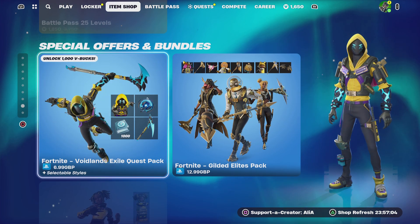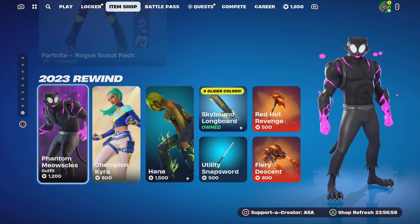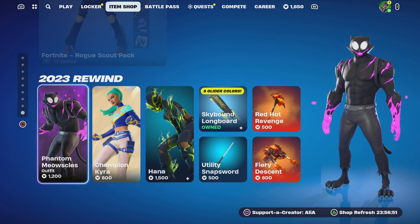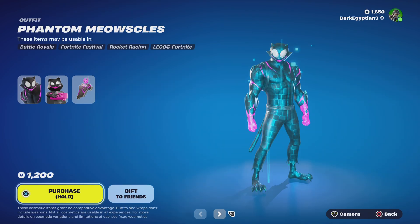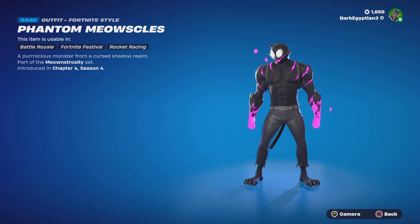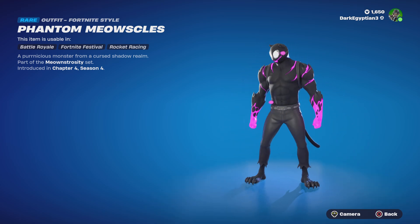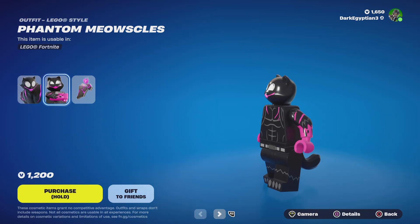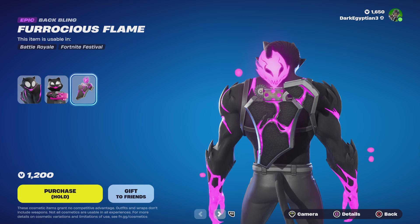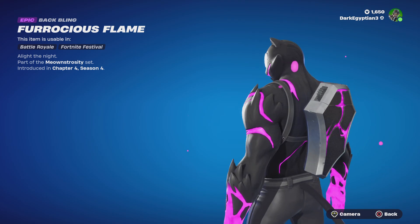Moving on to the bottom of the shop, we have some special offers and bundles. And then at the bottom we have the 2023 Rewind section — I did know this was coming. It's like some callbacks to last year. We have the Phantom Meowsaws, which looks really tall. The description reads: 'A pernicious monster from a cursed shadow realm,' part of the Meowstrosity set, first introduced in Chapter 4 Season 4. The Lego style is brand new. The back bling is the Ferocious Flame — literally a light, so cool.